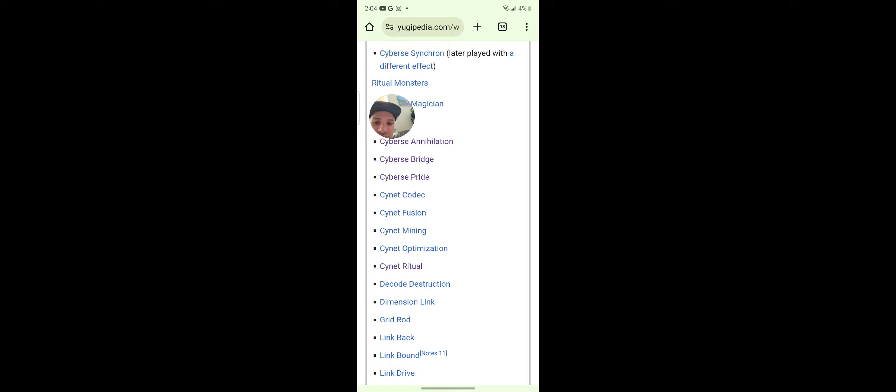Cygnet Codec, Cygnet Fusion, Cygnet Mining, Decode Destruction — Dimension Link: activate this card by paying half your life points and target one link monster you control, banish it. If a link monster is summoned to the field, you can send this face-up card to the graveyard and special summon that banished monster to the zone a link monster points to. If you do, it gains 600 attack but its effects are negated and it's destroyed at the end of the phase. Grid Wad, Link Back.